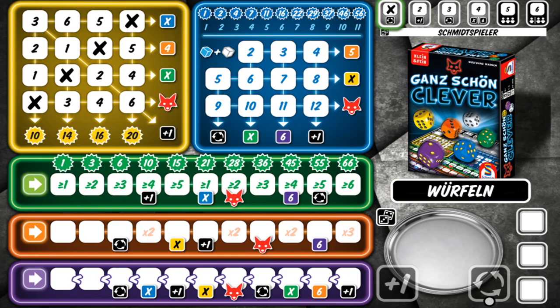You've got six colored dice: yellow, orange, purple, blue, green, and then a white die. The white die is wild. You're rolling these dice and marking off spots on your grid. Each grid behaves differently in how the dice placement works, and the scoring also behaves differently.